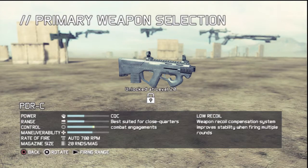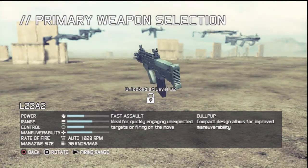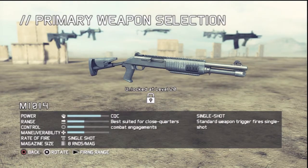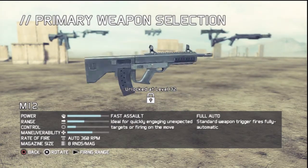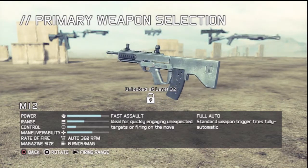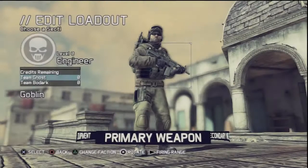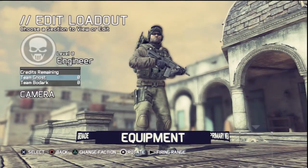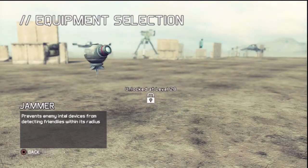That's the PDRC. SMG — the L22A2. M1014. M12 assault rifle. And Goblin is back. So, some sort of carbines and shotguns. Let's check the equipment.